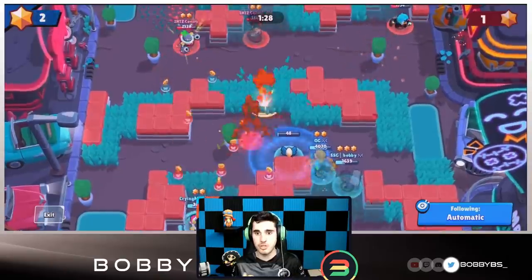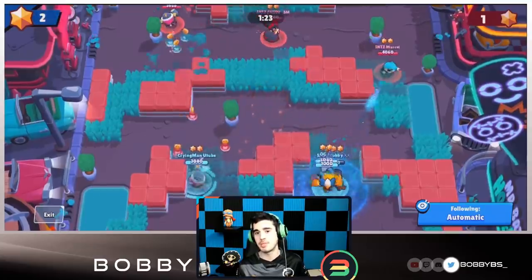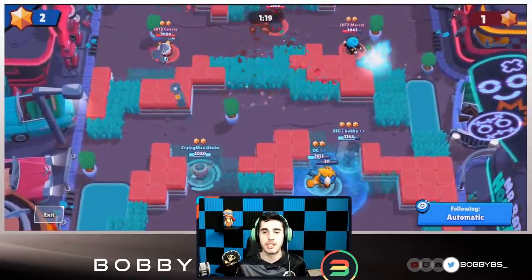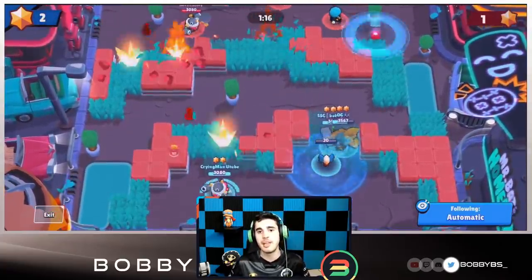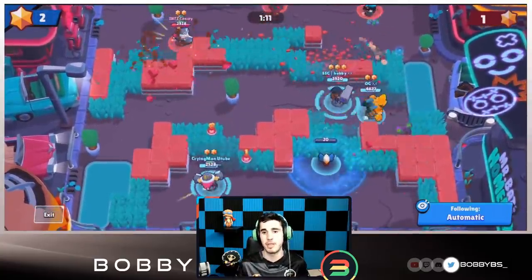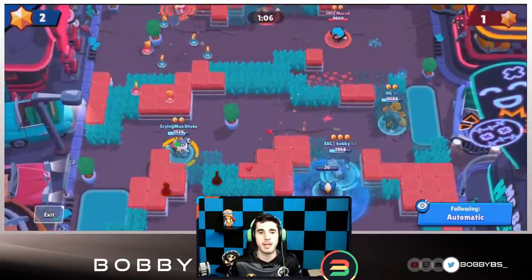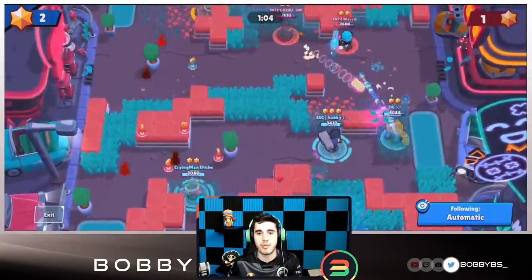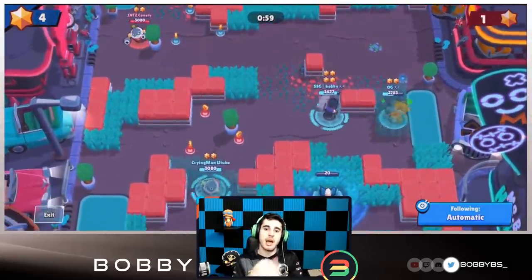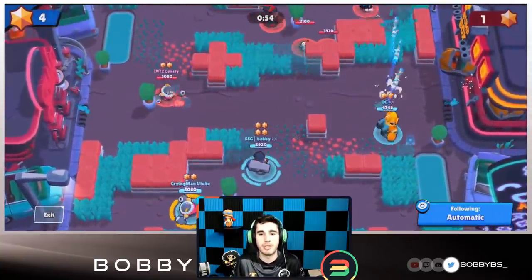Our plan is to charge my super and break everything. Their Piper went a little aggressive so I was able to kill her right off the start. Things are going pretty well — we're trying to protect the gadget and I'm getting my super. They have us pushed up but if I was facing this comp I'd want to pin them in a corner. I'm able to kill Marcel, and we have a pretty good lead at four to one.